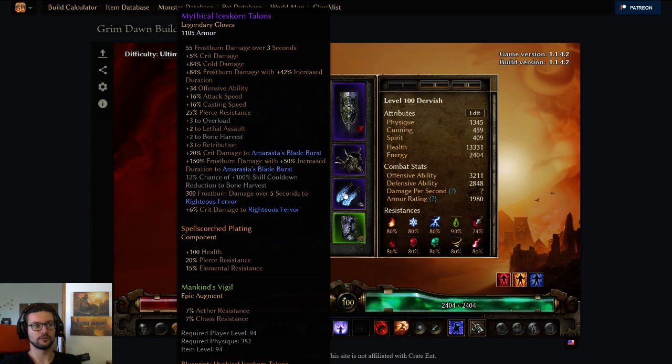On to the gloves — the gloves are Mythical Iceskorn Talons in this case, because this will give us additional crit damage to ABB. No other glove does that. It also has a pretty nice base of around 16% attack speed, really good as well. We don't really care about the RF part. The Frostburn will get converted to Acid again. These are just best in slot — there's no better alternative, I believe.